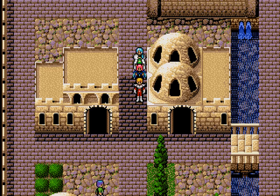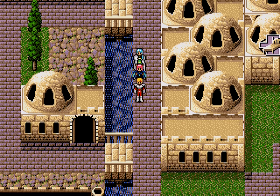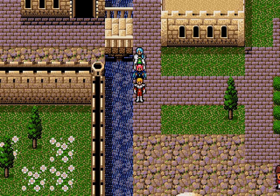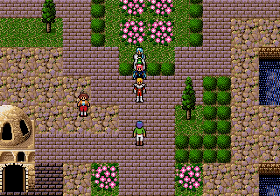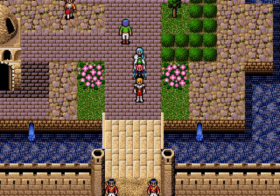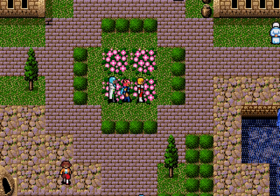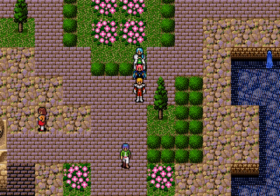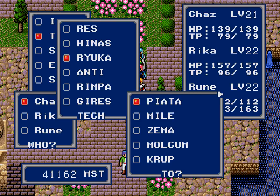Welcome back, folks! Still playing Phantasy Star 4: The End of the Millennium! When last we left off, we rescued a student from the Church of Zeo who had not been eating well and was really weak. Then we rescued a child who'd fallen down a hole in the ground and was eaten by a blob monster. But enough of that — it's time to go to outer space at long last!